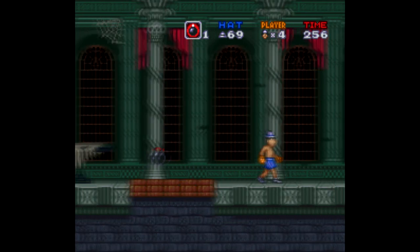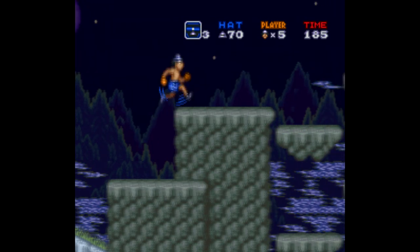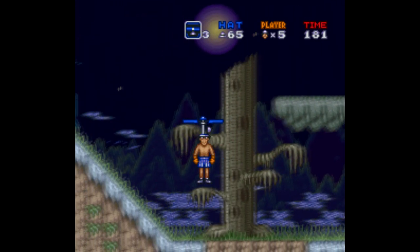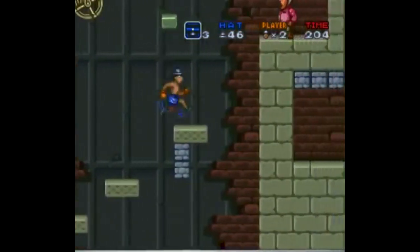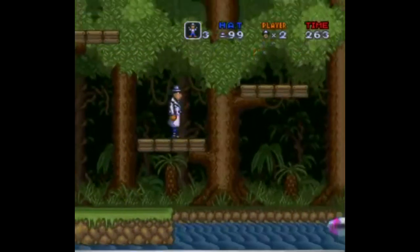Inspector Gadget for Super Nintendo is a pretty interesting game for a lot of reasons. Anyone that remembers the cartoon knows Gadget to be a bumbling doofus who just kinda lucks his way into solving cases, while his niece Penny and her dog Brain bail him out at every turn. Of course it'd be kind of difficult to coherently structure a game like this, especially back then.